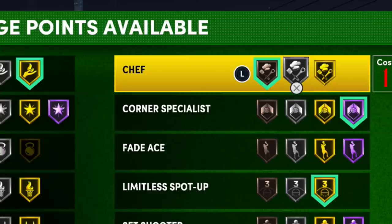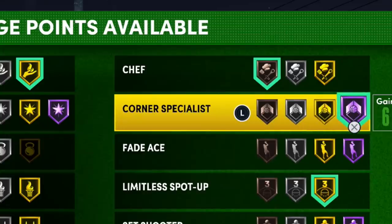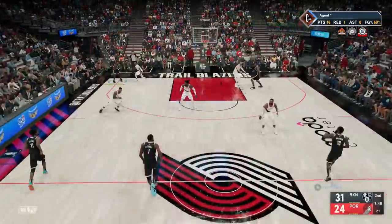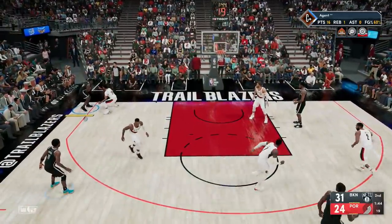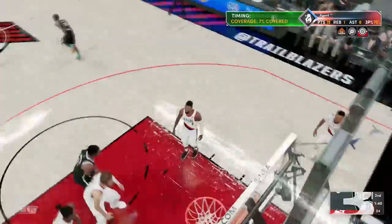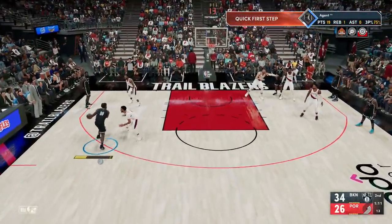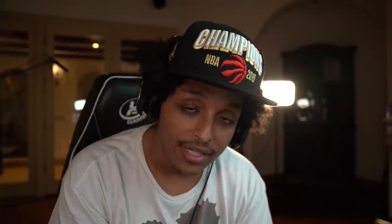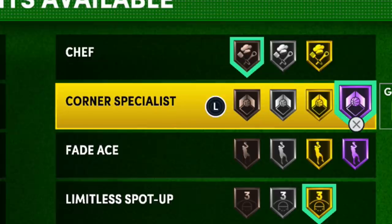When it comes to the shooting upgrades, there's two main ones you want to get. The first one is Corner Specialist on Hall of Fame. NBA 2K Lab put us on notice years ago — you get boosts just from sitting in the corner, even without the badge. Just getting the badge though does help significantly. So max out Corner Specialist on Hall of Fame, Catch and Shoot on Hall of Fame, and just do catch and shoots in the corner.